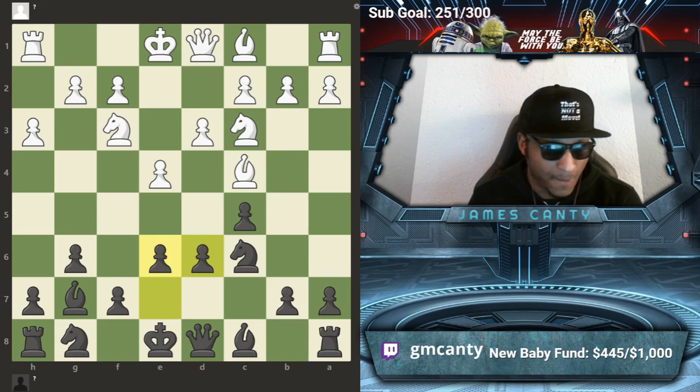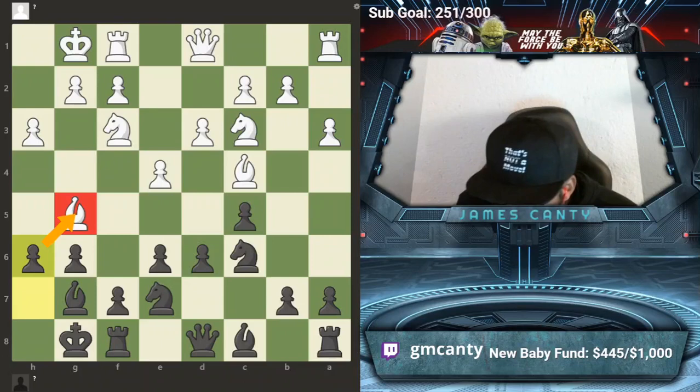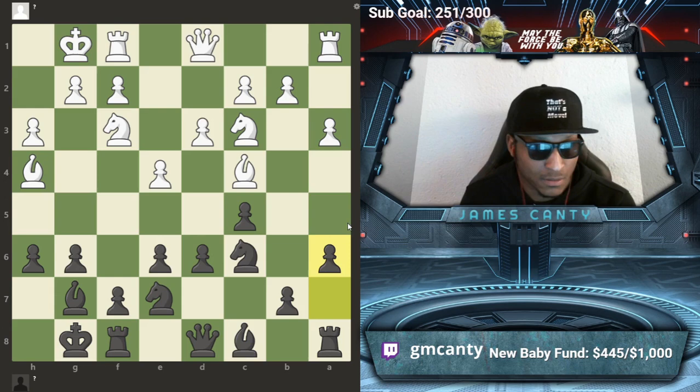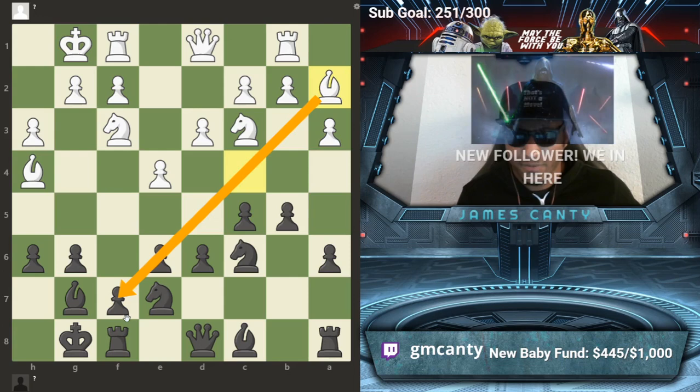So: e6, he played a3, Ng-e7. We both get out of the way. Bishop g5, I go h6 to kick the bishop of course, just to question him. Bishop to h4, a6. Then rook b1, b5, and bishop a2. When he goes bishop to a2, I'm like — this is a problem, not really for me but for him. This bishop is going to be a problem.